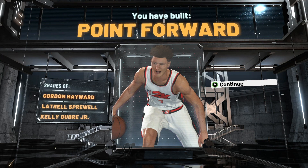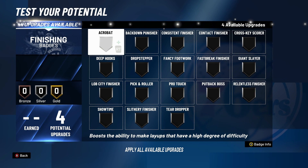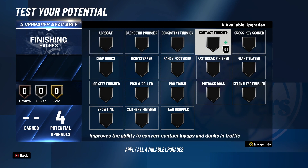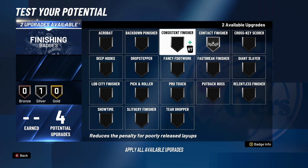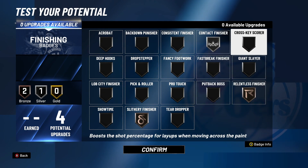Let's get into these badges. As you know, we test all of our builds at 99 overall, which is 95 this year. I get four finishing badges, which is more than usual. I'm probably going to do Silver Contact, Bronze Slithery, and Bronze Relentless or something like that.